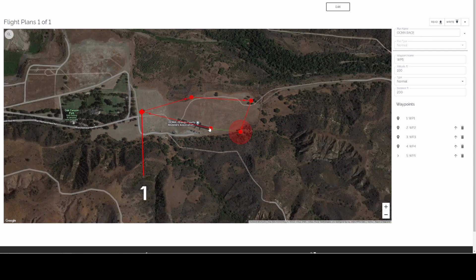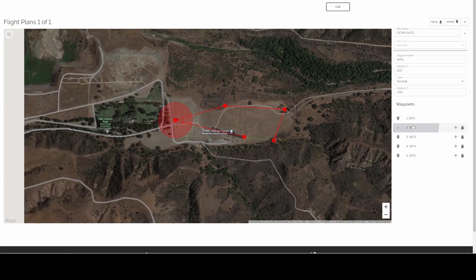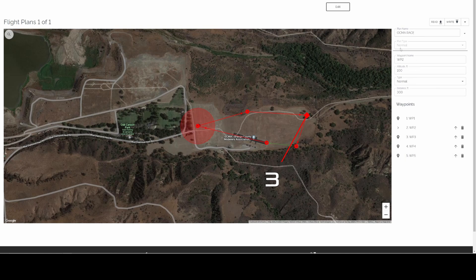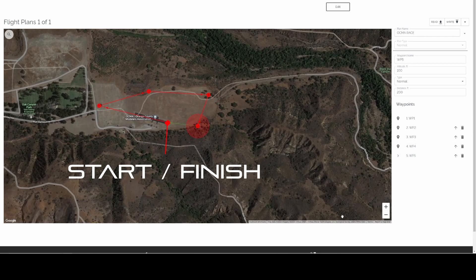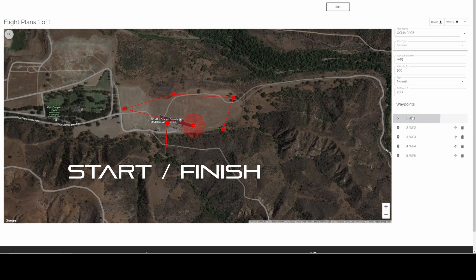From checkpoint one, you go to checkpoint two, and so on. In the flight plan configurator, I've set each checkpoint to have a diameter of 200 feet and an altitude of 100 feet. Thus, each checkpoint is 100 feet tall and 200 feet wide.